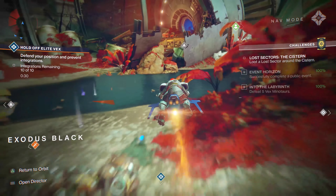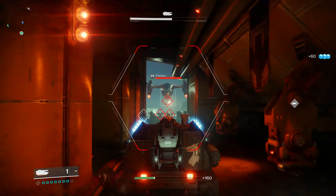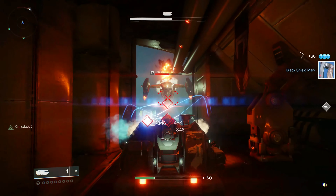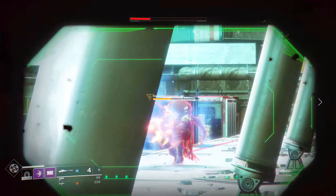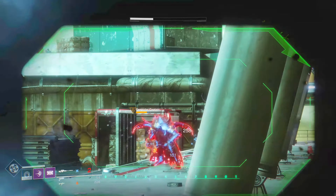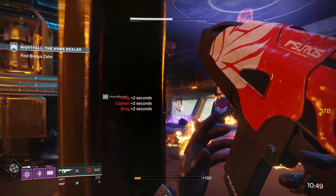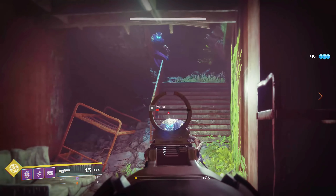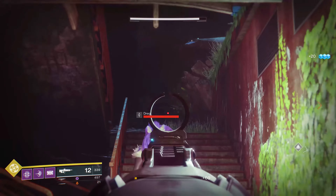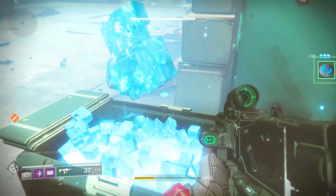Titanfall 2, though a few years old, remains one of the most innovative and engaging multiplayer titles available on the Xbox Series consoles. The game's unique blend of pilot and Titan combat and off-the-wall verticality is unrivalled in a boots-on-the-ground dominated genre. Titanfall 2's multiplayer features a variety of modes, from the original attrition mode where teams battle against AI and each other, to the more strategic hardpoint and capture the flag — all of which take full advantage of the game's fluid movement system and verticality.